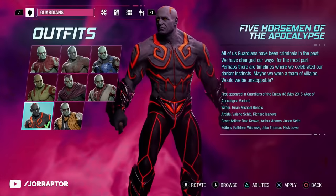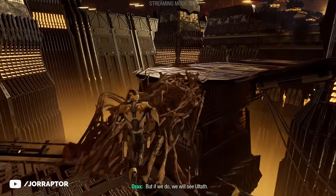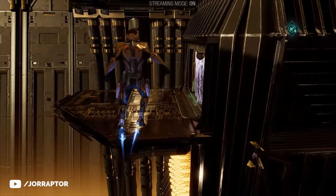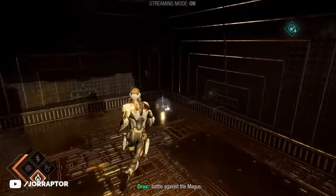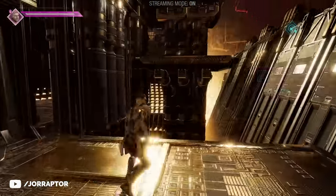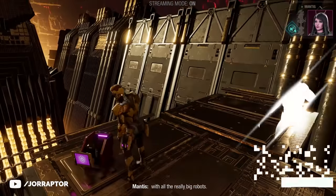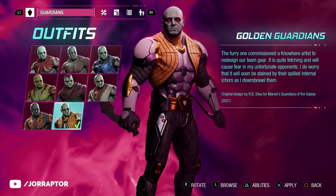The Apocalypse Drax outfit is in chapter 14 in a sort of golden area. Groot makes a bridge so you can continue or go to the right. Rocket will make a remark, but remove the ice and then keep going higher up until you find the chest for the outfit. And just like the others, the gold armor for Drax unlocks at the start of chapter 14.